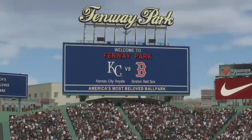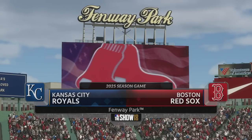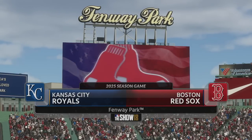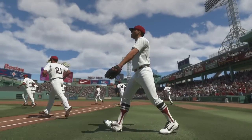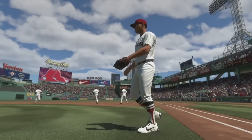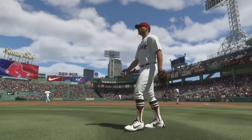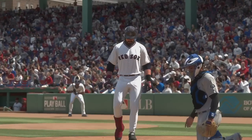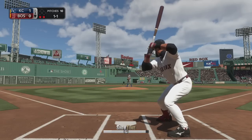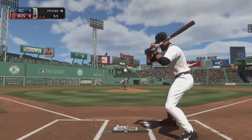We lose the next game, then we win the third game. From the oldest park in baseball, MLB The Show comes your way from Fenway Park in Boston — today it's the finale of this four-game set between the Kansas City Royals and the Boston Red Sox. The best we can do is split this series, and that's exactly what we've got to come out and do. Jack Hammer has eight home runs on the season so far. Kansas City already up 1-0 after the top of the first — can we answer back?